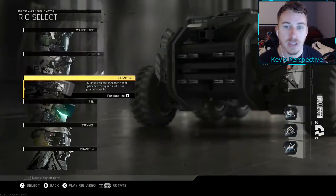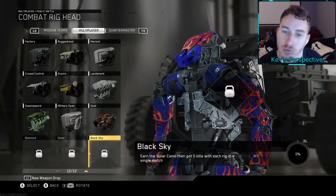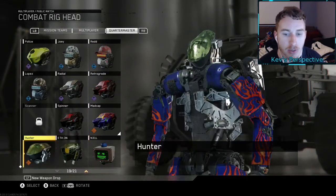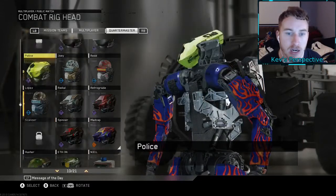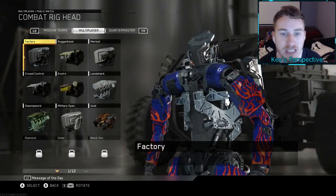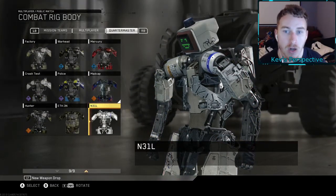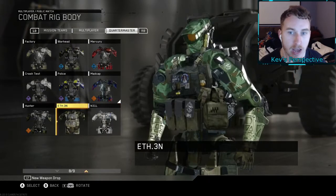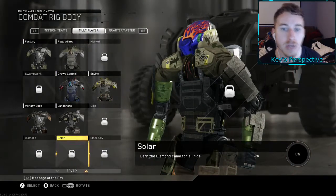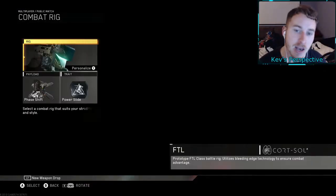That Opulence body is pretty sick — it's got that white and gold. I like the white and gold combo. Now we're going to go to Synaptic. For all you Synaptic users, you gotta stay true to your roots — Synaptic all the way. We got Madcap, Ethan, Neal, Hunter — got all the cool stuff. At the bottom we're missing Scanner and Mercury, and multiplayer Diamond, Solar, Black Sky. I have all the quartermaster bodies for the Synaptic rig. I don't have Swamp, Work Market, or Diamond, Solar, Black Sky for the multiplayer.